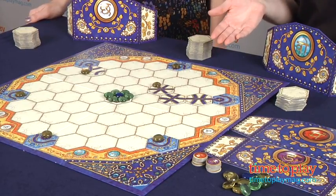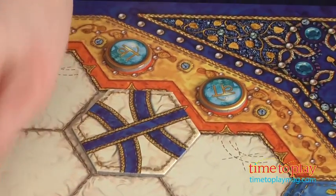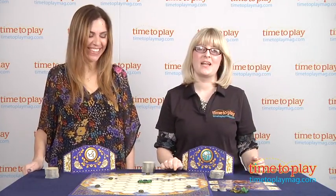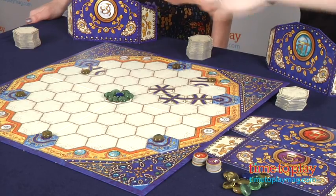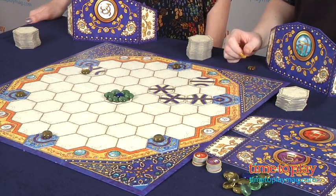Once a gem is moved to the edge of the board — let's just pretend that I have gotten mine here — it is awarded to the player whose colored token is at that exit gateway, which is mine. So when there's no more gems on the board and the game ends, I get to take this and tally up the value of my gems.